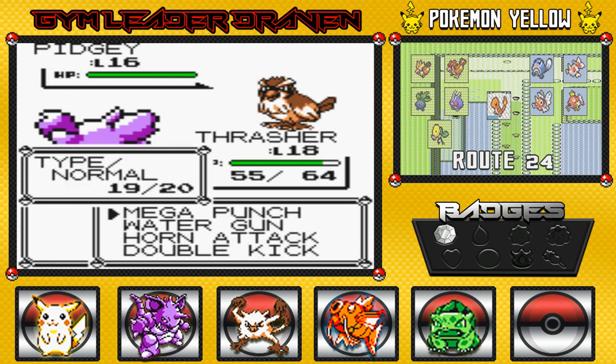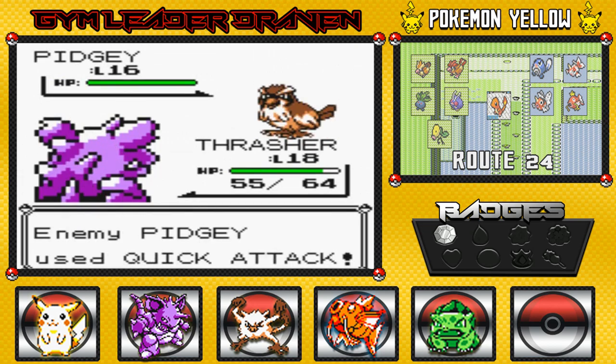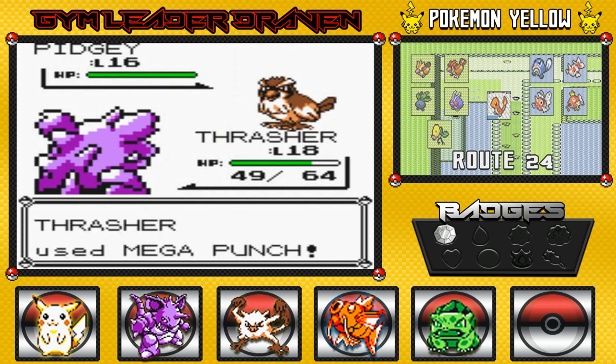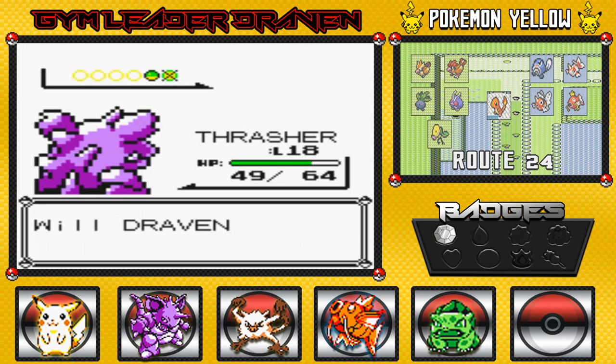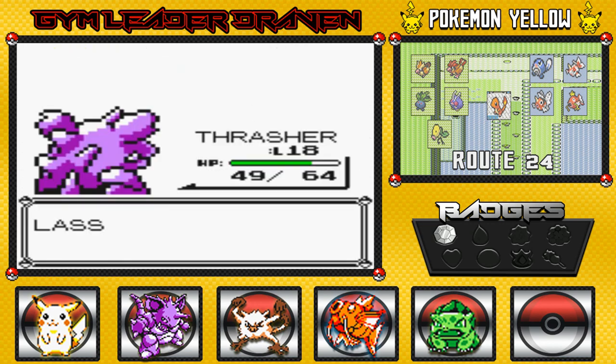Thrasher, finish this guy off - avenge Pikachu with a mega punch! That quick attack is hitting us every freaking time, I'm getting angry. There we go - water gun, that's right. Hydra grows to level 14, which is good. That still doesn't bring Pikachu back, so I'm going to go with Bulbasaur right here.